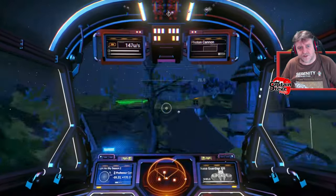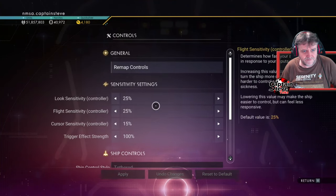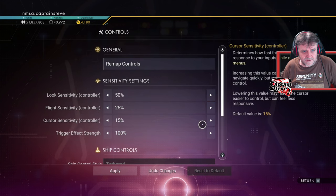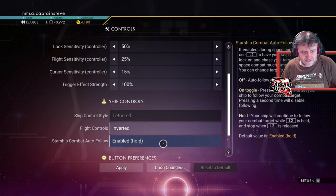Oh dear, flight controls are inverted! Ha ha ha ha. Okay so here we go — controls and look sensitivity, I want that to be a little bit higher please. I'm going to welly that up, that's on about 50. Flight sensitivity — I want to invert, invert, flight controls — normal, inverted — there we go.